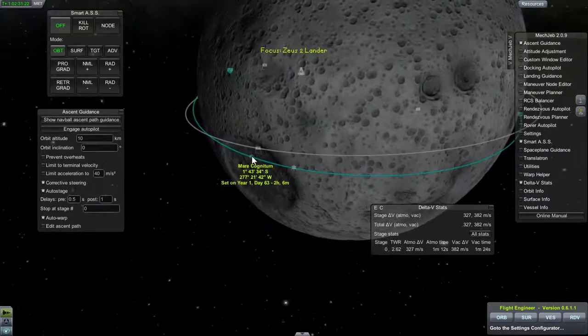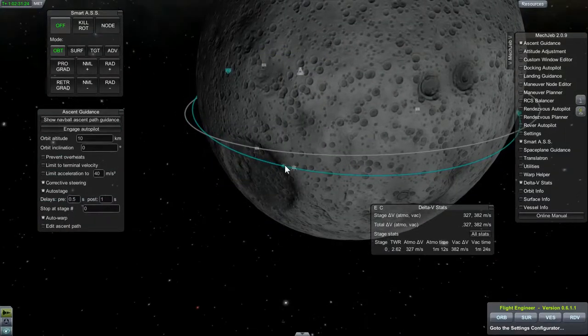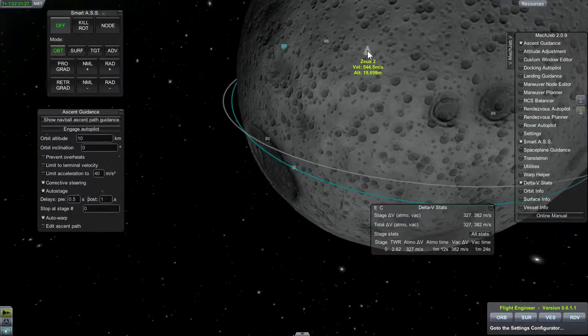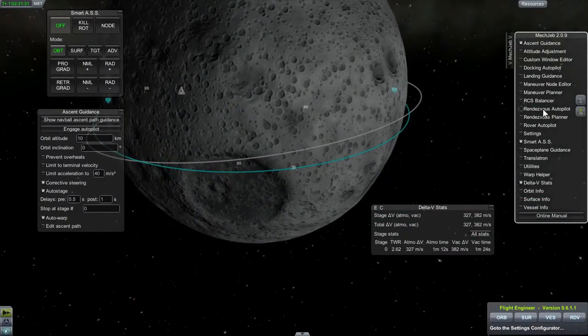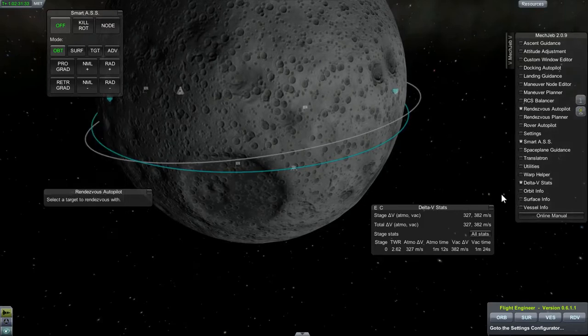Alright, so now I am in about a 10-kilometer orbit, and as you can see, the command module is about 20 kilometers out.